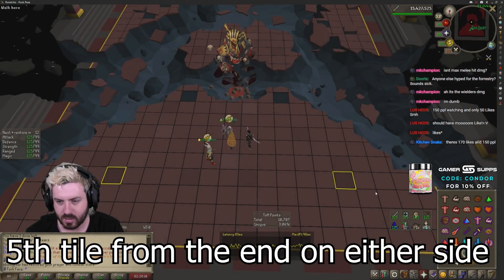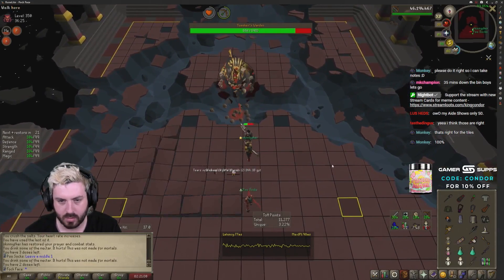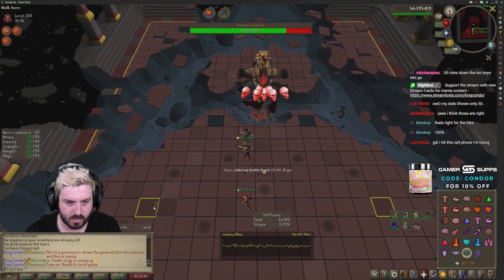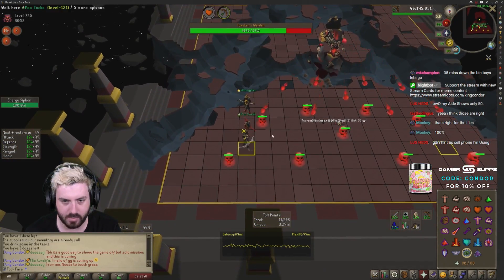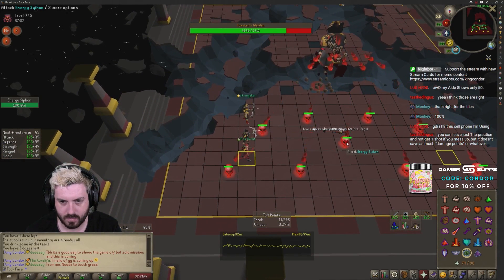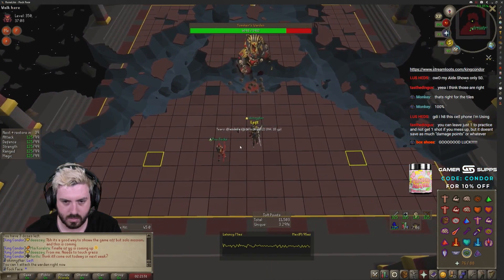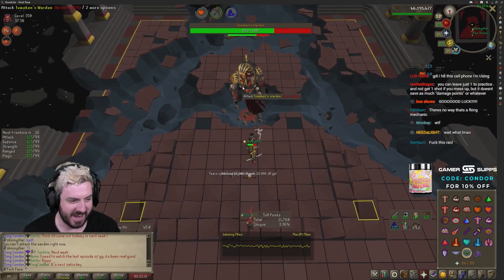I hope I have the right tiles marked. You don't have to do any — just leave them all. Just leave them all and spam click the one far away. That's a disgusting mechanic, yeah — it's so good.